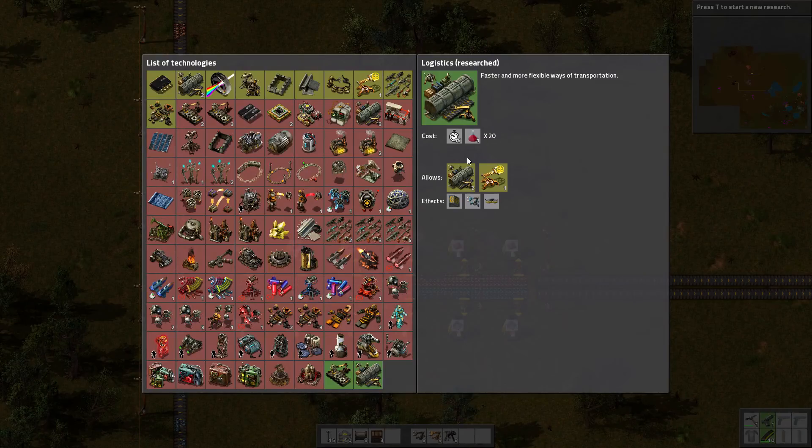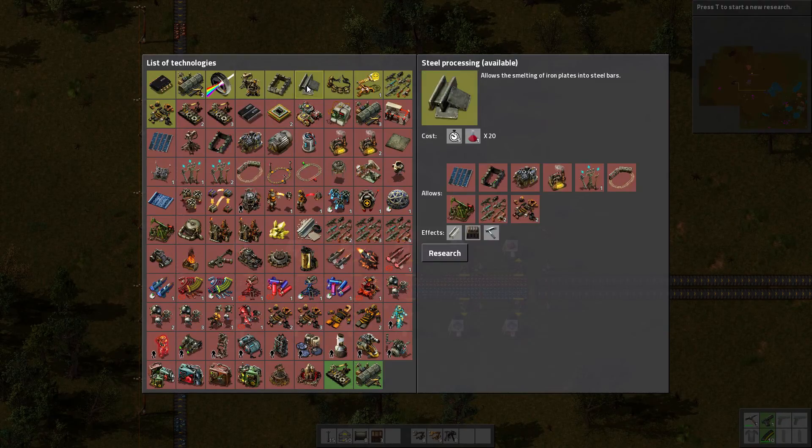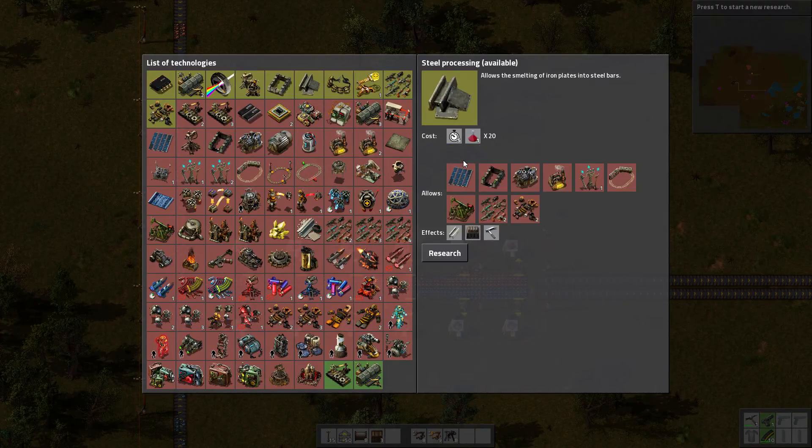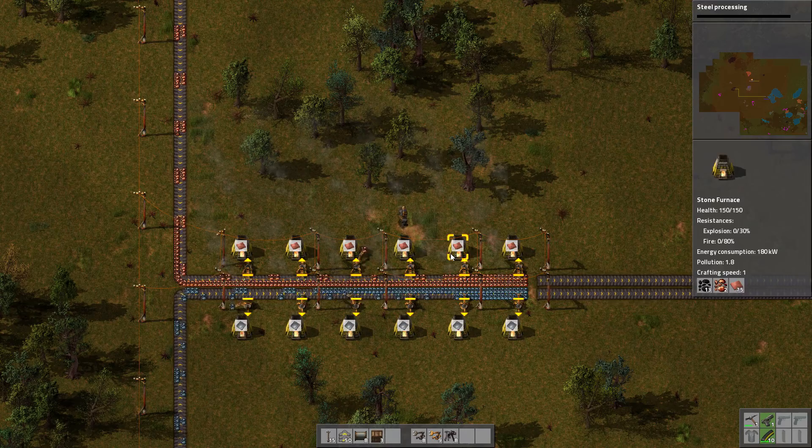Greetings and welcome back to Factorio Research. As you can remember, last time we were going to continue working on extending things. We want this research first, which requires steel, so we're going to do steel first so we can start using it right away.